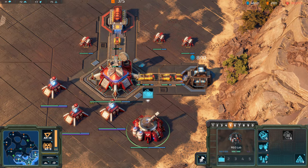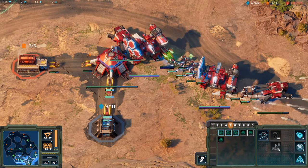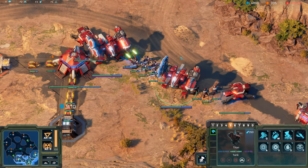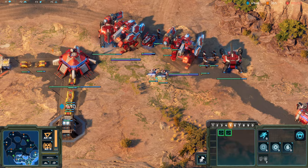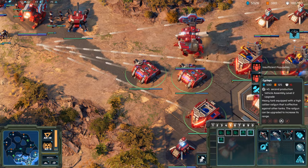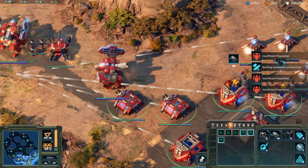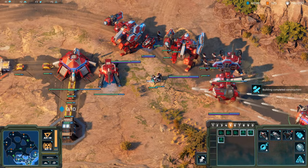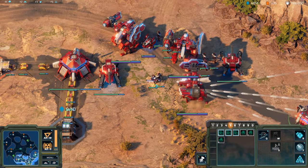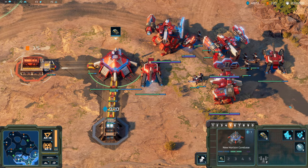In terms of economy, it's extremely simple. You have two resource types, each with a simple resource node to send workers to — essentially minerals and gas. The workers will physically enter the nodes like they do with gas in StarCraft. I have to say, this is just too simple for me. At least with StarCraft's minerals, you have some minor considerations for worker spreads due to distances and maximum efficient workers per crystal. Plus, the workers are always exposed.